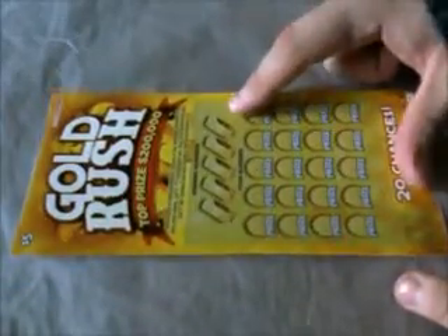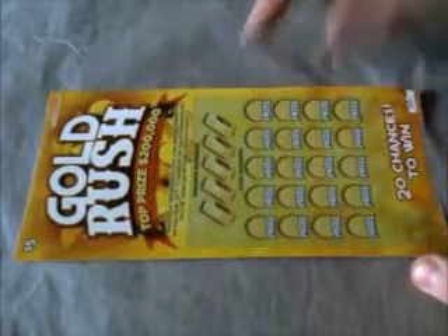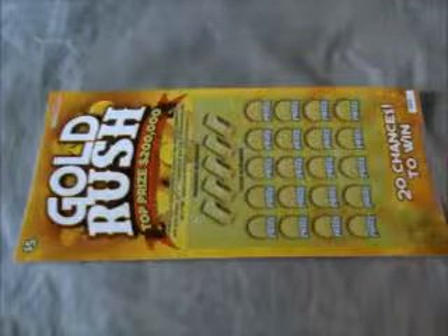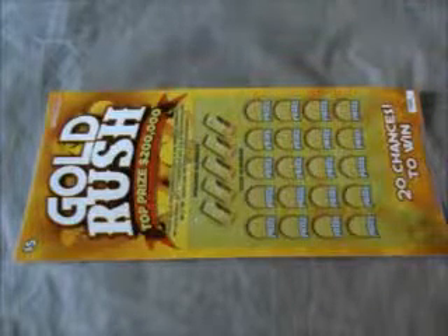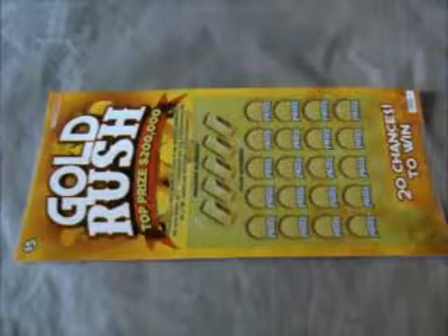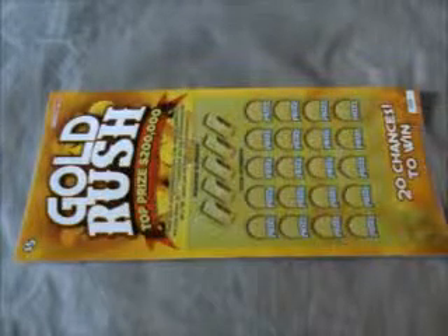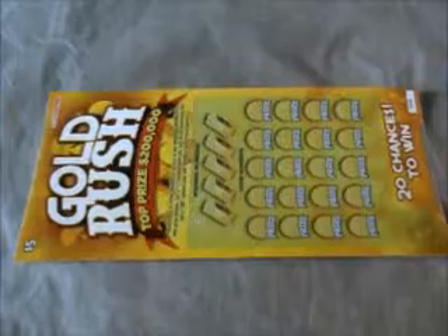Lastly today, I have another $5 Gold Rush ticket. Last time I played this, I was a loser. As I said before, match any of your numbers to any winning numbers to win the prize shown. Get a money bag symbol and win the prize automatically. Get a dollar sign symbol when the prize is shown to double it. This is ticket number 68.